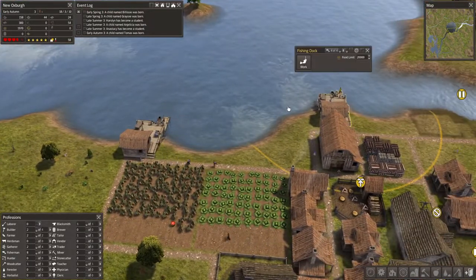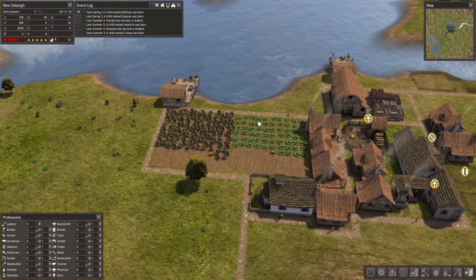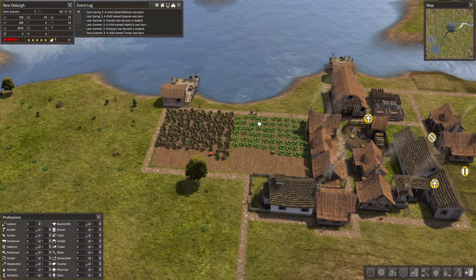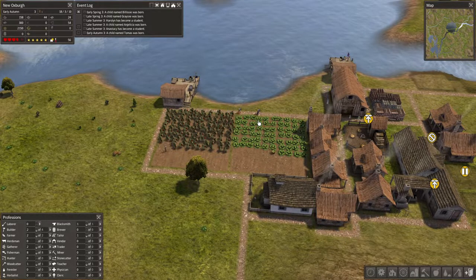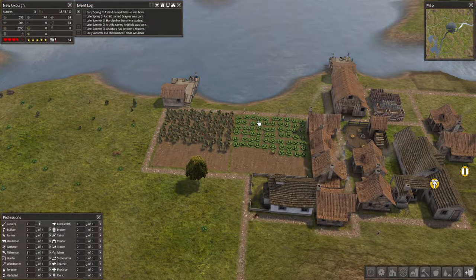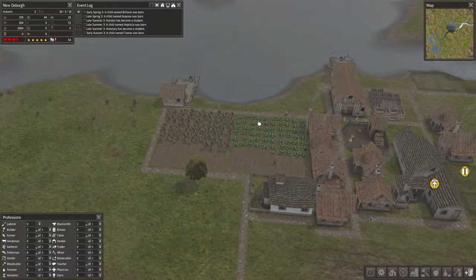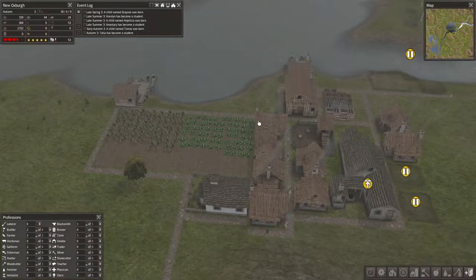Year two you didn't actually get built until the end of spring I don't think. Looks like we're starting to gather the fields — the pepper and cabbage. That's what I like to see, getting all the food in for the winter. Up to two thousand now and suddenly an influx of students.